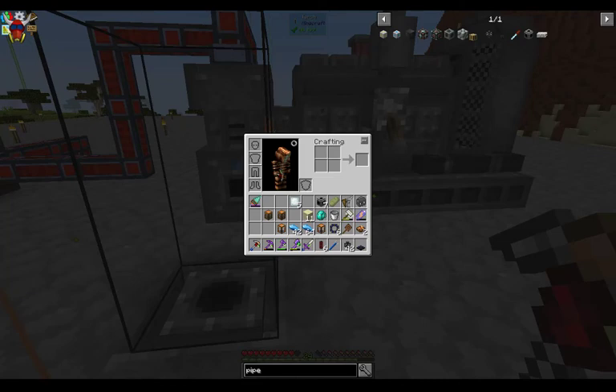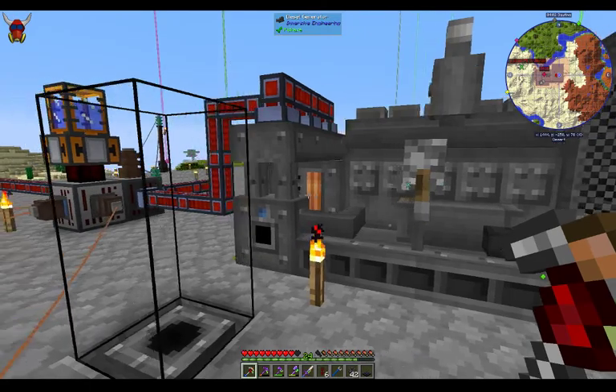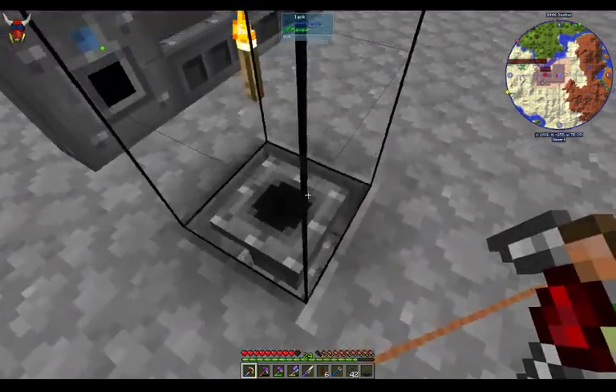Hey YouTube, MeepMagnet here. Welcome to episode 23 of our Feed the Beast Continuum quick tips and tricks. Last episode, episode 22, we went over the diesel generator and some of the equipment required to run it. The diesel generator generates 1024 RF per tick, and we've got this set up exactly the same as it was in the previous episode, except you're going to notice there's something a little bit different.